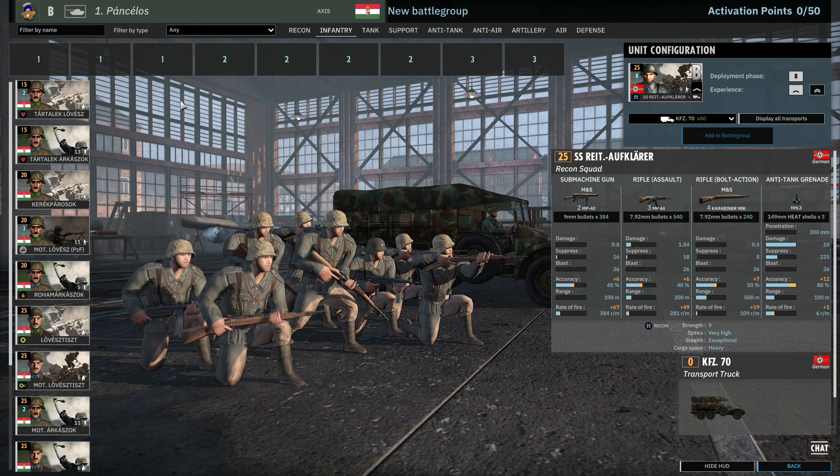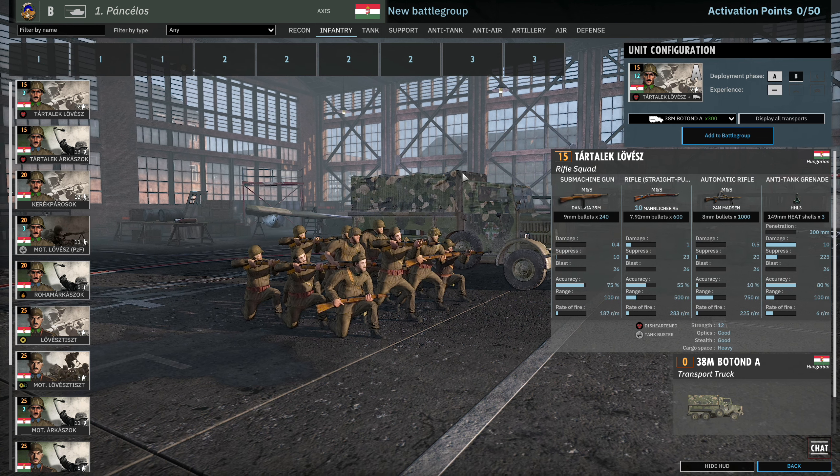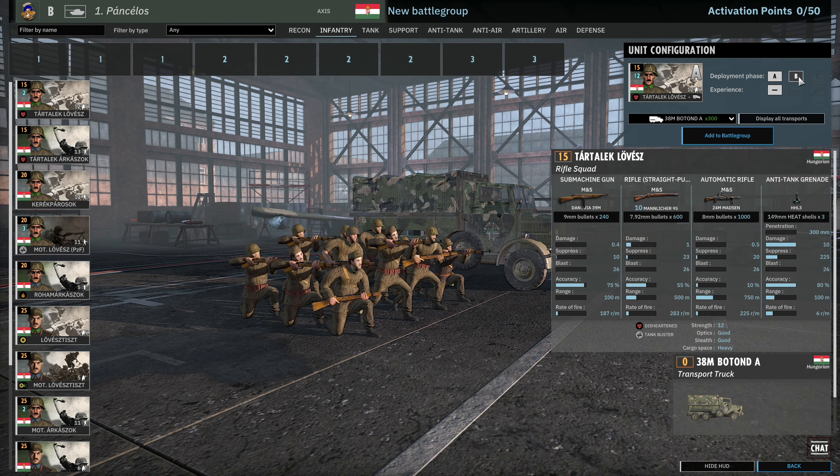Let's move into the infantry tab. First off we have the Tartalék Lövész, 12 available in A, 24 in B. They come with one submachine gun, 10 rifles, and the Madsen automatic rifle. The automatic rifle means it can move and shoot within the 100m range. For a 12 strength squad they're equipped relatively well for 15 points, so you might see quite a lot of these used.